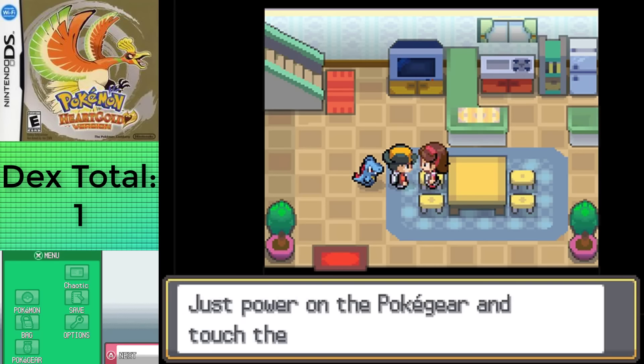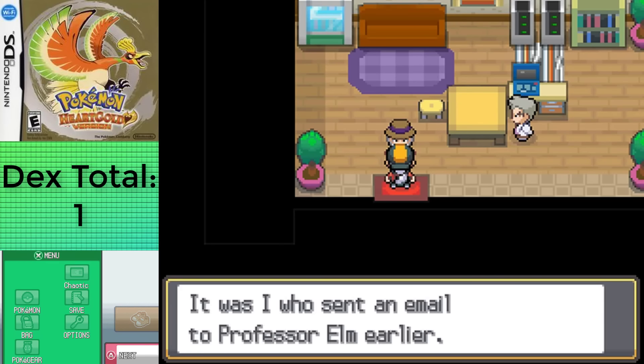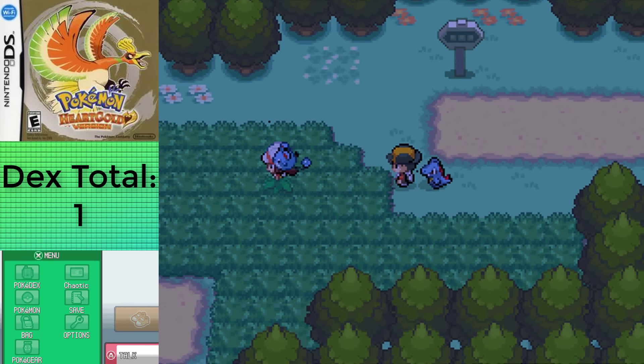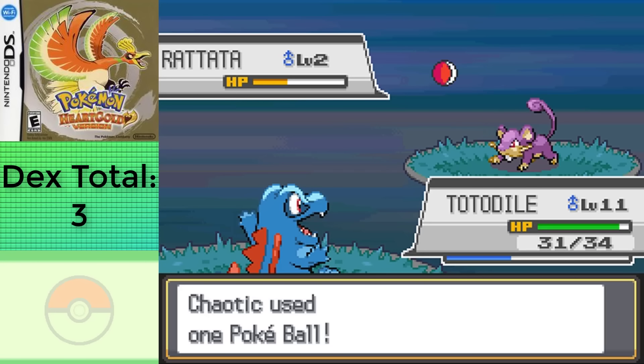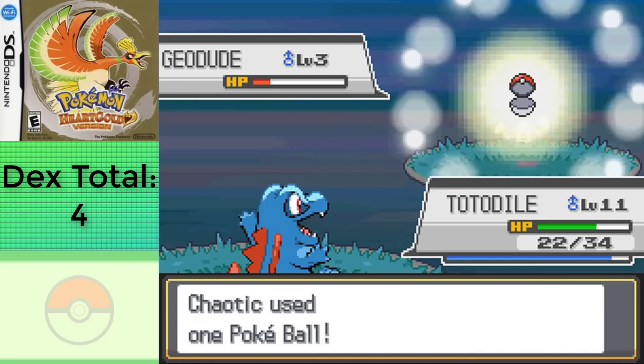The game is pretty standard since we don't get Pokeballs until we retrieve the egg from Mr. Pokemon, fight our rival, and name him. After getting Totodile to catch Pokemon, I'm able to grab a Hoothoot and Rattata on Route 29, since it's nighttime currently, so I can't get Pidgey and Sentret until the morning. Route 46 is also right up north of here, where I'm able to capture Geodude during the night.